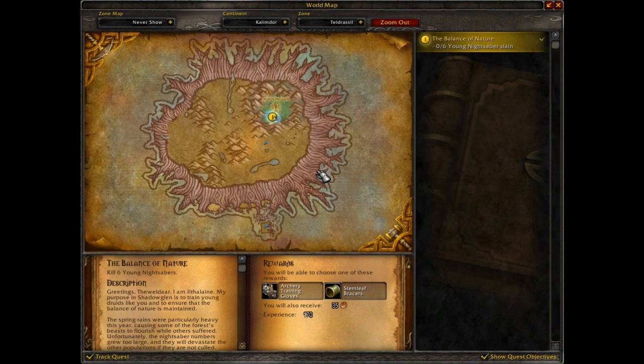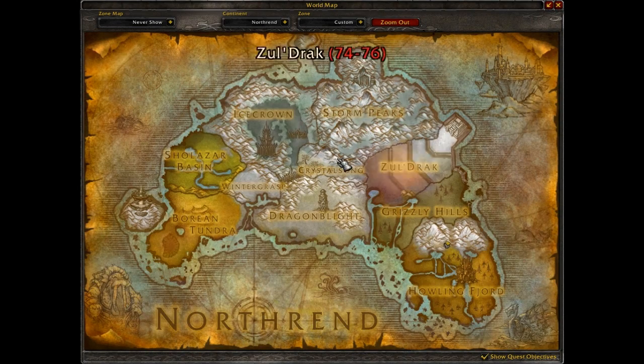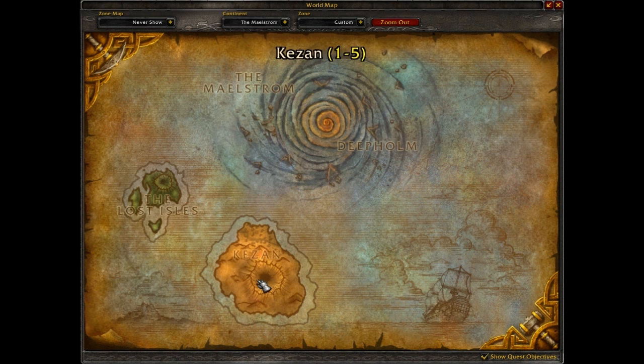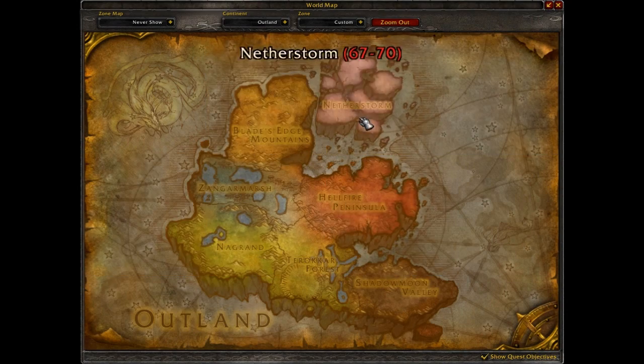Another change with the map: if we go to the big world map, you'll notice above the name of the area it has the relevant levels, so you know which level you have to be when you go into that area. That's pretty cool and it works for all of it — as you can see, it works for Northrend, 1 to 5, 5 to 12. The Maelstrom obviously doesn't have a level. Outland is there as well.